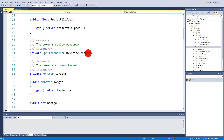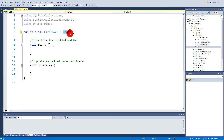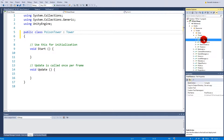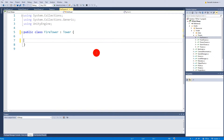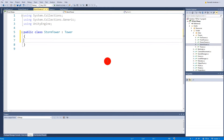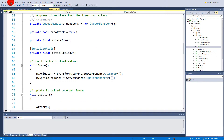We need to do the same for the storm tower and the other towers, so let's replace MonoBehaviour with Tower everywhere. Now all our towers are of type Tower. We can just delete the Start method from the fire and frost towers because we don't need any functionality right now — the Tower base class has already handled Start.